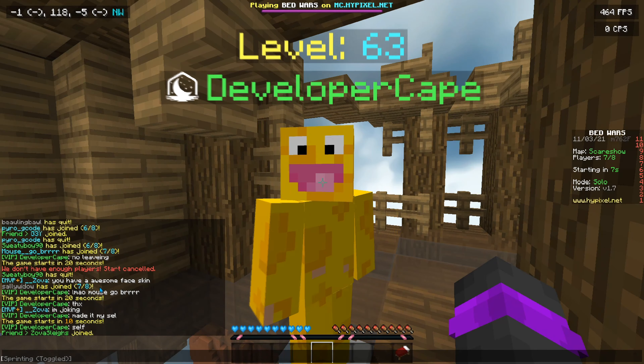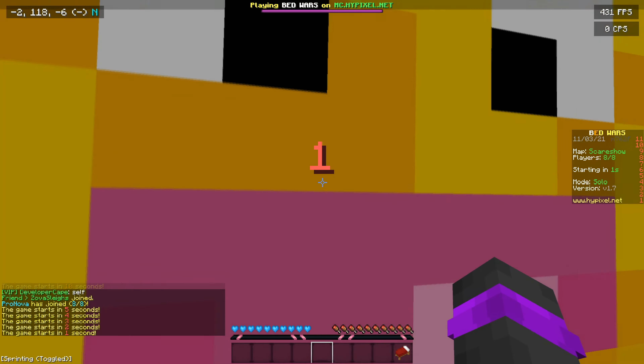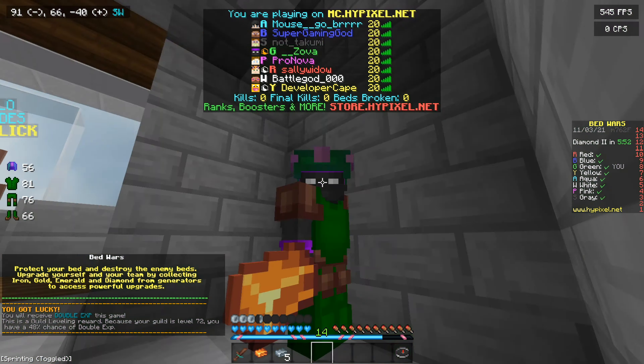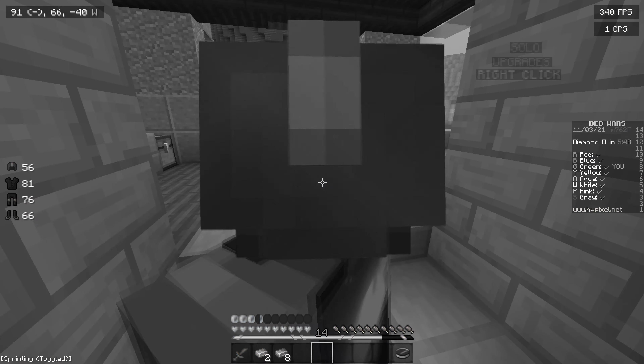This guy said no leaving. I said you have an awesome face skin because this is like the awesome face — anyone that's been on the internet for a long time knows what this is. And he said thanks, I made it myself. And I said I'm joking. He didn't say anything, so he's going to be coming for me. He's definitely got a bounty on my head.